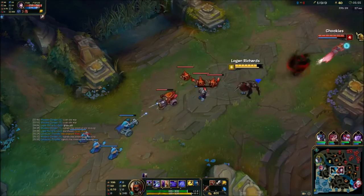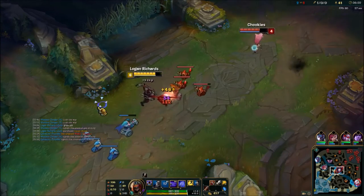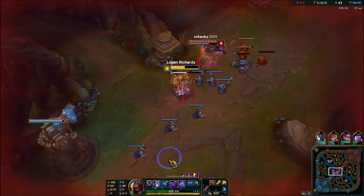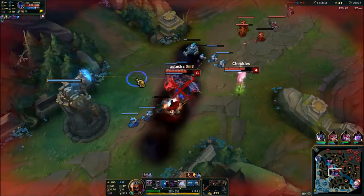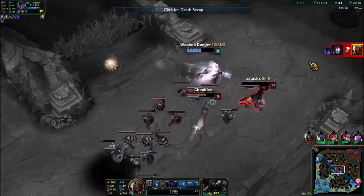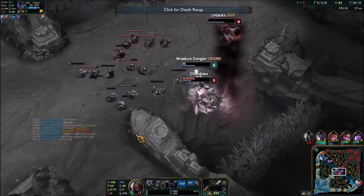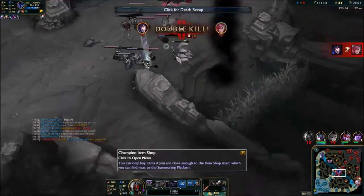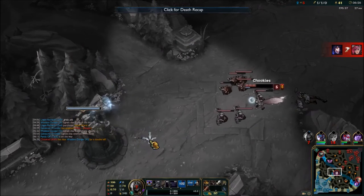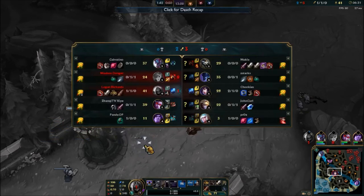Nocturne plays exceptionally well here — he used his spell shield right as I Deathmarked, so he didn't have to deal with that. That's really good play, the right decision for him to do. I wasn't ready for that, honestly. Good for him, that was actually a really good play. Highly respected.